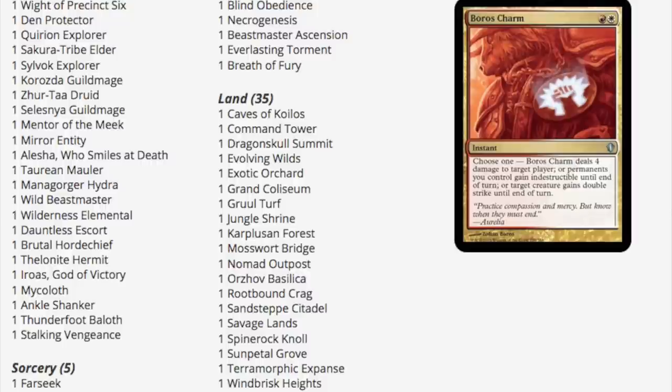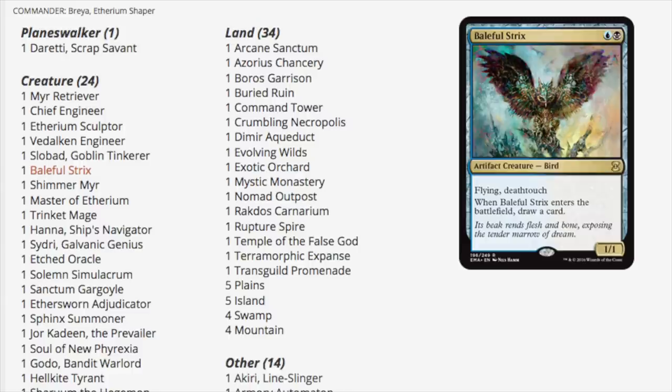Boros Charm — one of the best cards in modern for burn decks, always a tier 1 to tier 1.5 type of card, one of the best burn spells. So happy to see it in this deck. I wasn't expecting it to be here but very very happy to see it nonetheless.